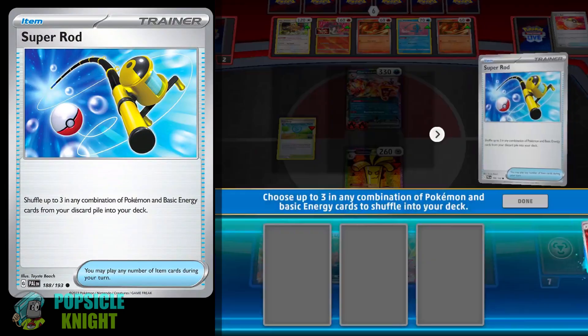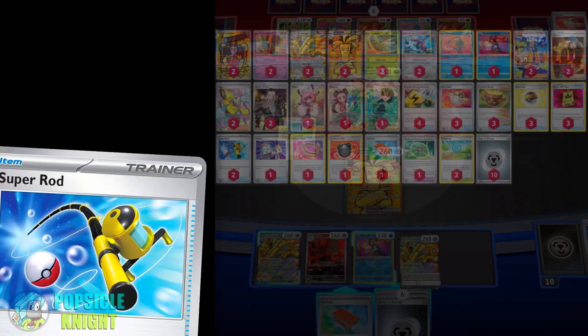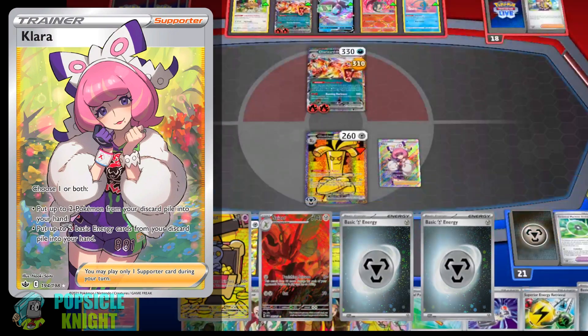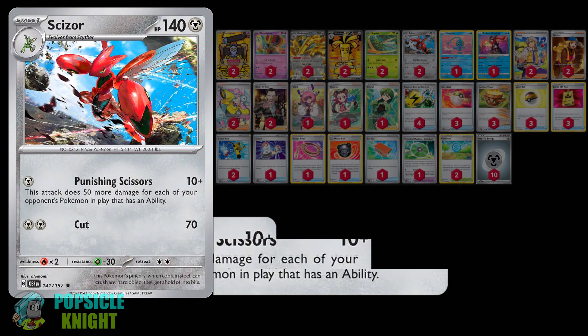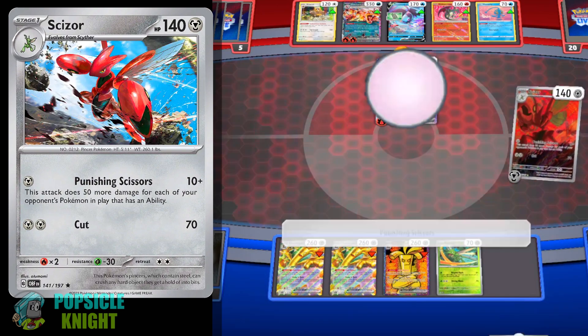Next is Super Rod. This will allow you to shuffle up to three, in any combination of Pokemon and basic energy from your discard pile, back to the deck. And while it is not an item card, I also have one copy of Clara. You can recover up to two Pokemon and/or up to two basic energy cards from your discard pile into your hand. Relying on just Goldango EX as your attacker can be too linear though, because if your opponent knocks out three of them, they will win the game. And there are also Pokemon that can block Goldango EX's attack like Mimikyu or Eggie Slash. So as a secondary attacker, Scizor is really effective. Morpher is Punishing Scissors attack — for a single metal energy, this attack deals 10 plus damage and an additional 50 more damage for each of your opponent's Pokemon with abilities on them, so this attack can really dish out some serious damage.